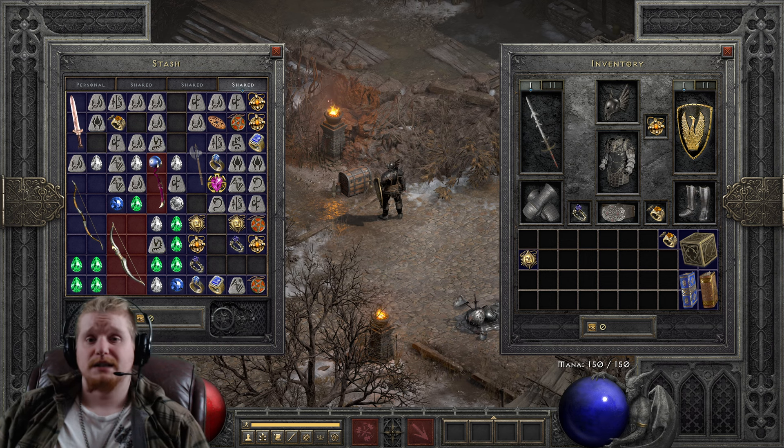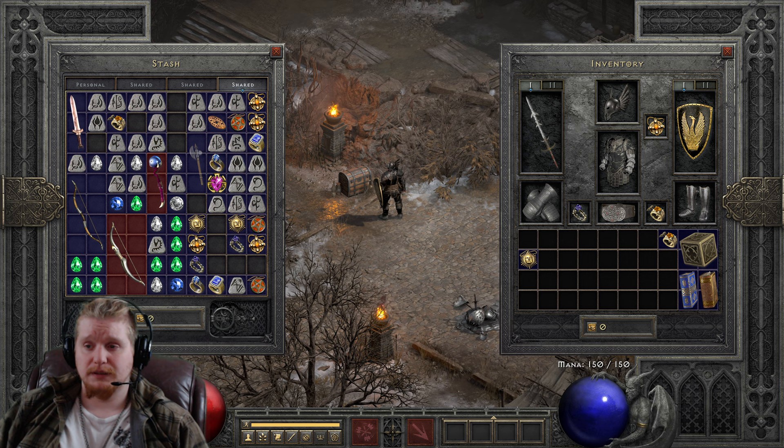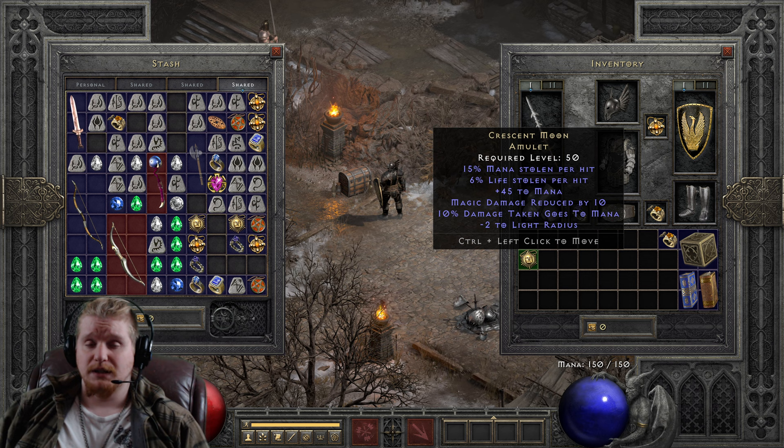Hello guys and gals and welcome. Today we're going to look at another amulet, and this one has a lot of focus around mana. It seems like this particular item was specifically designed to assist you in recovering all of your mana in any way, shape, and form that it can. Which is pretty cool, so if you're a character who has issues with mana, you might think about using the Crescent Moon Amulet.